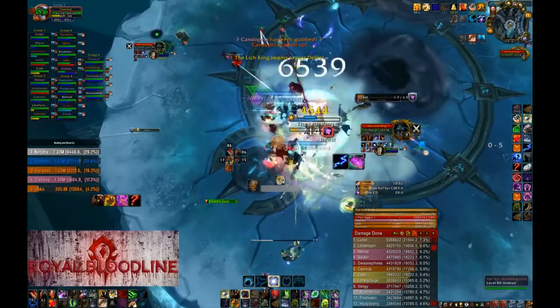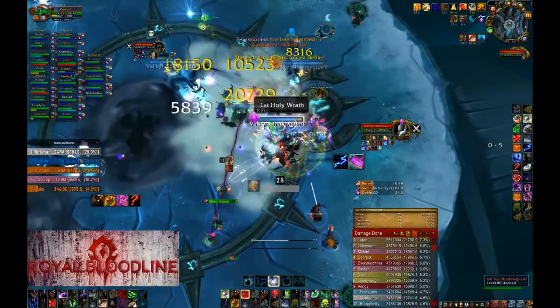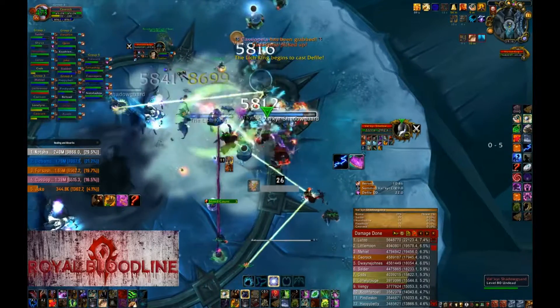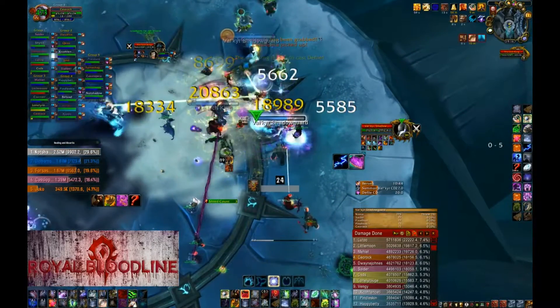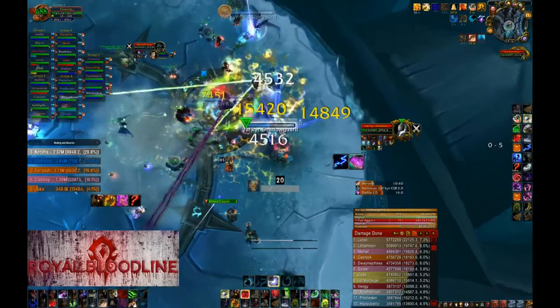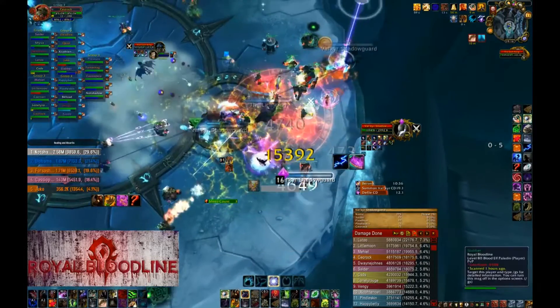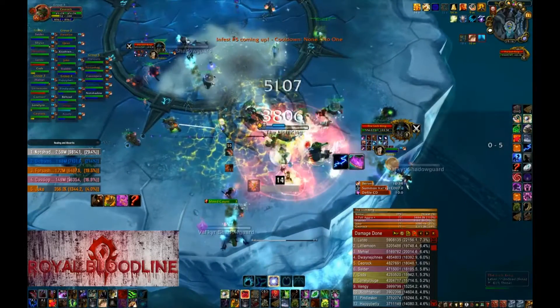After they come, you pick the one that is close to the edge and at the same time in range of other targets for Swipe. All you have to do is spam Swipe. It is a good thing to save your Berserk and/or Tiger's Fury for the Valkyrs.